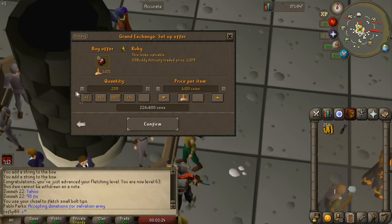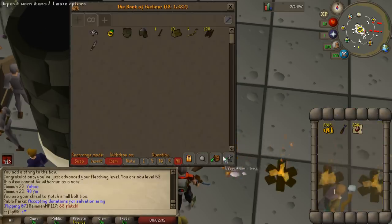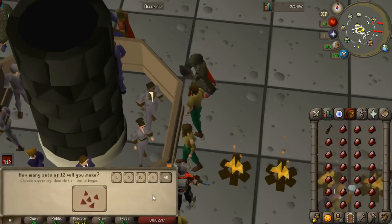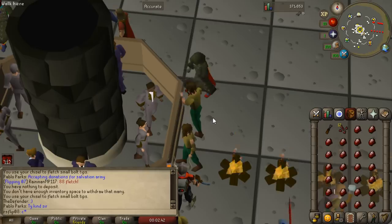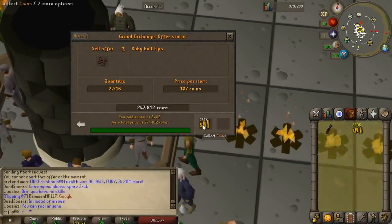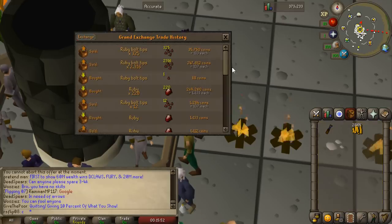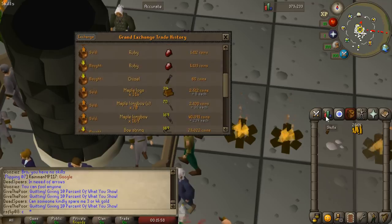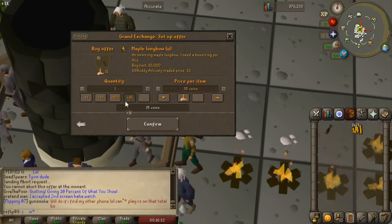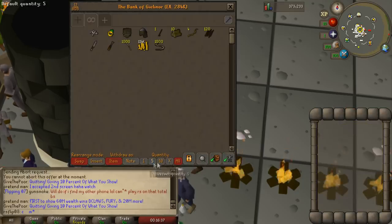We're going to do this with the rest of our money and more than likely continue on to 65 fletching, because the experience rates for cutting gems is terribly low and not worth doing long term — especially since at 65 we can do the exact same thing except with diamonds and for more money per hour. That only took about 10 minutes and we made around 35k. So we went ahead and bought 1,000 bow strings and 1,000 maple longbows unstrung, which should get us to 65 fletching.